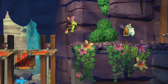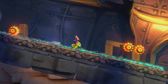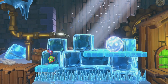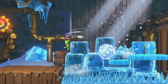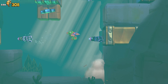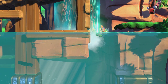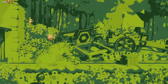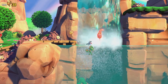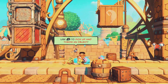Tonics return to Yooka-Laylee, this time to greater effect. Up to three, and eventually four, unlocked tonics can be equipped in tandem, offering effects like slowing time, playing stages mirrored or upside down, switching to Game Boy style graphics, or even completely changing the color filter. Some tonics only offer cosmetic changes; however, those that create an easier experience will diminish your full modifier at the end of the chapter, whereas those designed to increase the difficulty will upgrade your modifier.